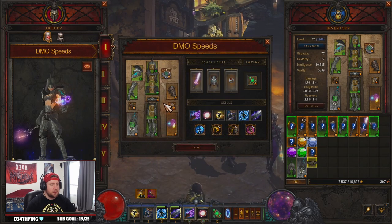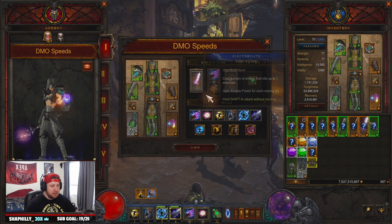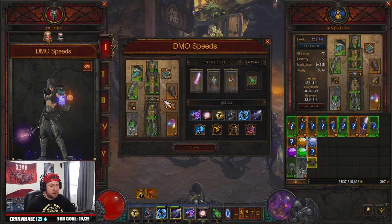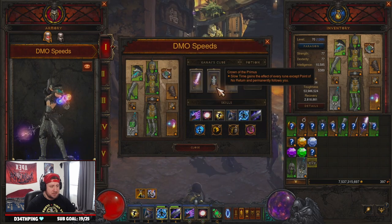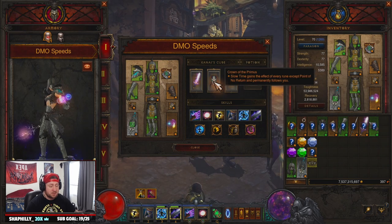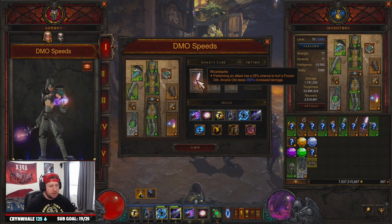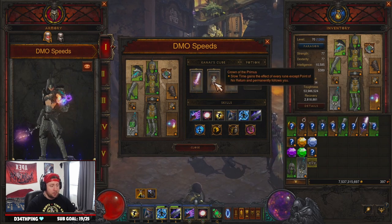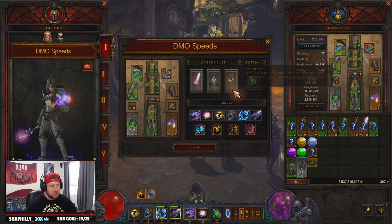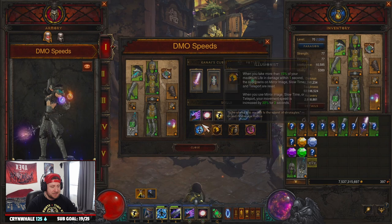You could probably swap some of this out — if you didn't want Crown of the Primus following you, you could put the Shame in there and run the Guardian set. But we need everything and all the additional benefits from Slow Time. In the cube we're rocking Wizard Spike for a chance at an additional orb when attacking with increased damage for Arcane Orb, Crown of the Primus for all runes, and Halo of Karini for more damage reduction paired with Storm Armor.